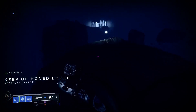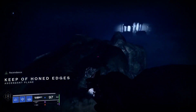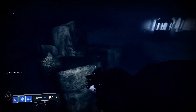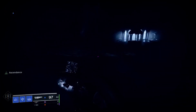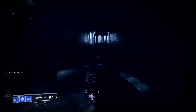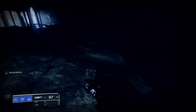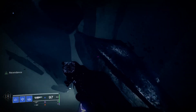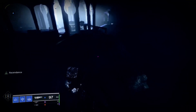Alrighty, once you enter, this is the Keep of Honed Edges. There are two different spots that you will spawn from, but most everything looks the same except for the end and where you start from — clearly — because it's the same room, you just spawn on two different sides. So be careful because some of these rocks will delete when you stand on them.